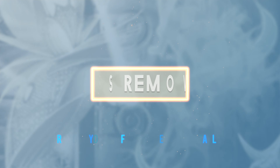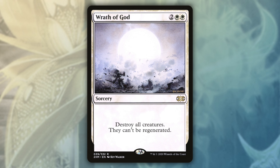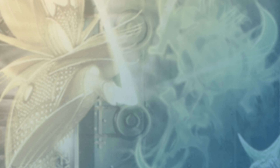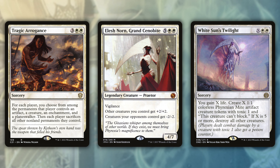One of the great strengths of Azorius is the flexibility of board wipes. I tend to skip cards like Wrath of God because I want a bit more options. I look more for cards like Farewell, Austere Command, and Cyclonic Rift — ways to potentially wipe the board without ruining any particular advantage I may have at the moment. I also run Tragic Arrogance, the original Elesh Norn, and White Sun's Twilight to round out my mass removal.